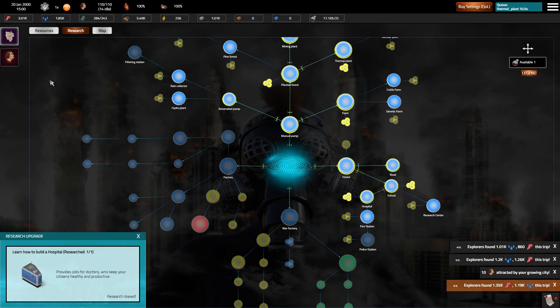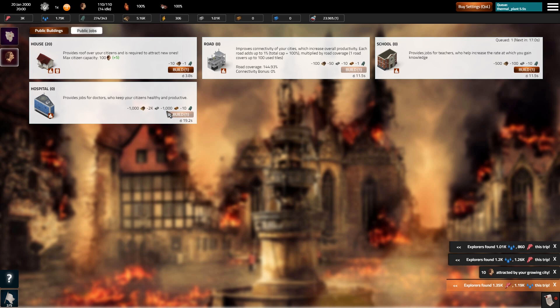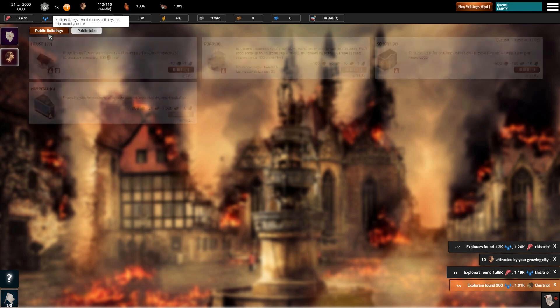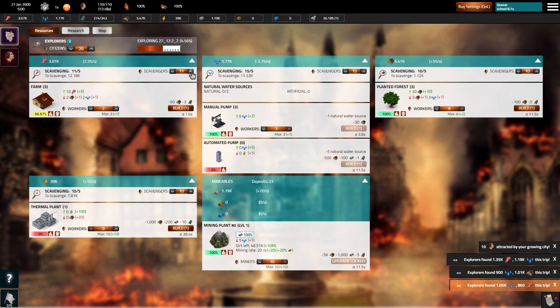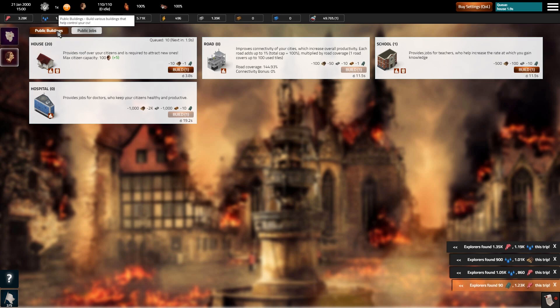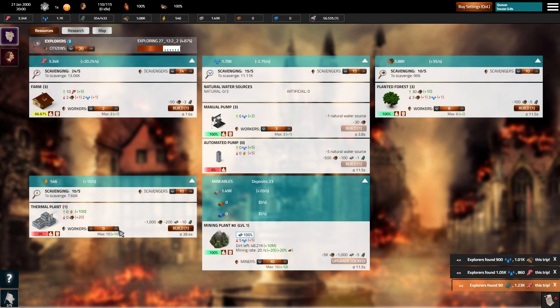Okay, we've got the school, grab the hospital — that would be public jobs I think. Build a school — hospital requires a lot more. Need more scavengers, we've got so many resources now that need to be grabbed. Let's get another ten houses. Got a school — good. Public jobs, there'll be teachers, ten more teachers.